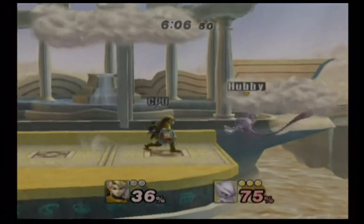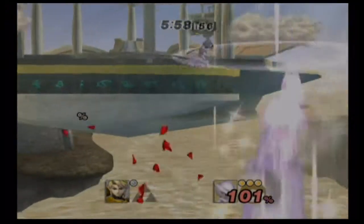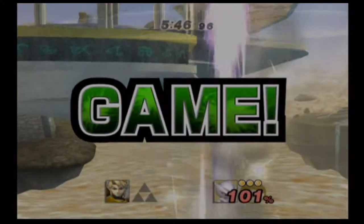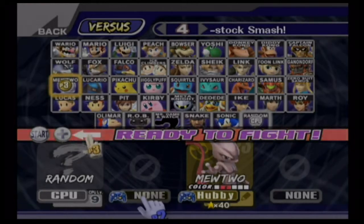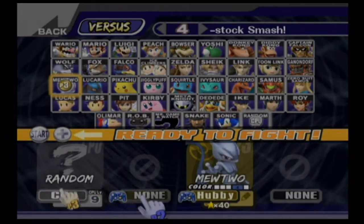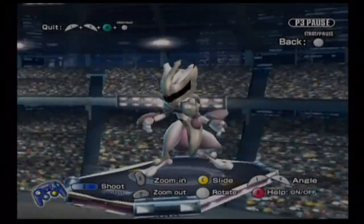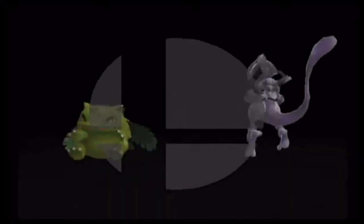There's not much else to say about Mewtwo other than he's gotten better and is a really viable choice now. For his colors: he has red, green — which is a shiny form — blue, and gray. He has a special costume for anyone who's seen the first Pokemon movie — it's the armor Mewtwo wore when being experimented on in Giovanni's lab. It looks gorgeous. It also says 'Pokemon 150,' his Pokedex number.